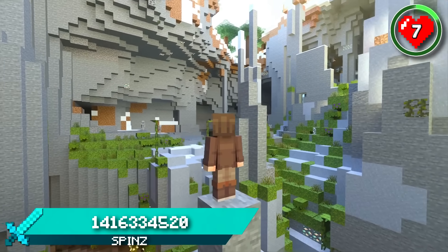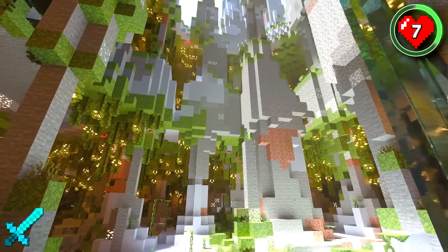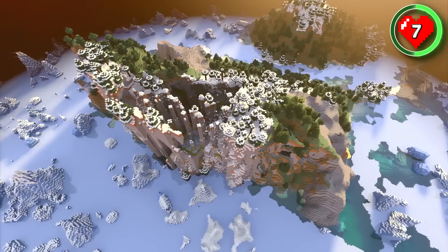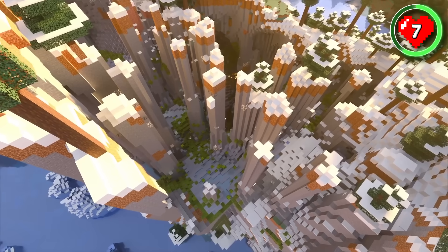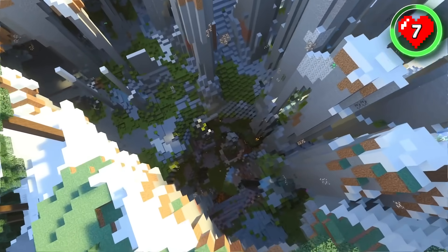If you're down for an underworld building project, this seed would be perfect, as you actually spawn inside of a lush cave — and it's not your ordinary lush cave. Rise up and you'll discover that you've spawned on a crazy island covered in pillars that leads down into the lush depths. It's another Minecraft phenomenon that we've never seen before. Challenge yourself to explore, survive and build in these caves without ever touching the surface.